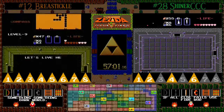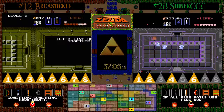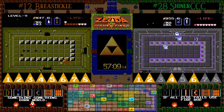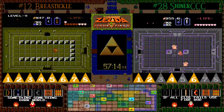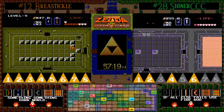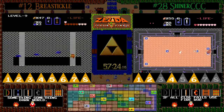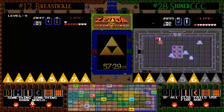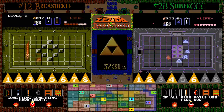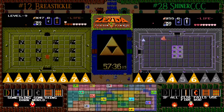If he finds Ganon quickly, he can still get that sub hour. Shiner unfortunately getting all kinds of Wizrobe hugs over in level 3. BT with the double block clip there to get through and get the staircase in the reverse C room. That is a trick that uses the same properties of the regular block clip, but because of the way you have to pass through you just have to do it twice — and it's also really cool looking, so I love seeing it.